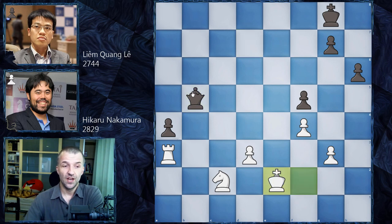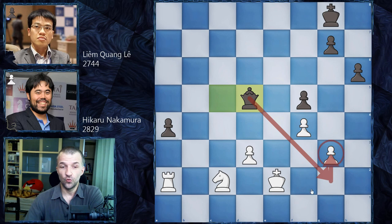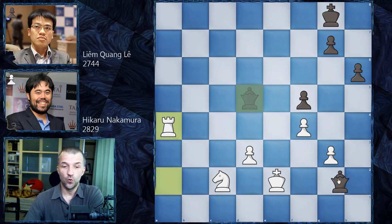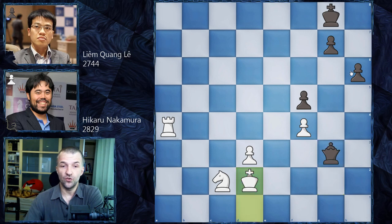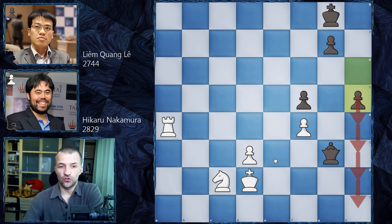Now Qb5 already threatening double attacks — winning already. Ke2, then Qc5 attacking the knight, so Ra2 defending, and now Qd5 centralizing the queen, already threatening Qxg2 winning the pawn. Hikaru takes the dangerous pawn, but now Qxg2 — converting the two powerful pawns for another passed pawn. Kd1, Qxg2, Kd2, and after h5 Hikaru Nakamura resigned. He cannot stop this pawn — even if he tries to create some kind of fortress, this pawn simply wins the game.